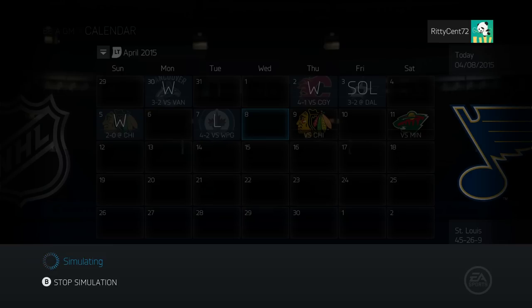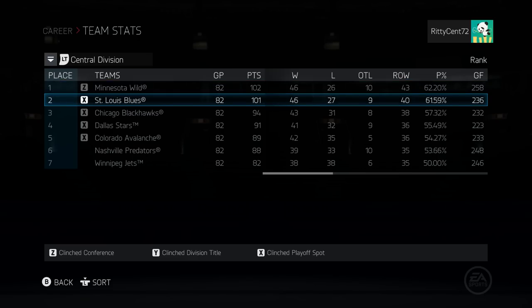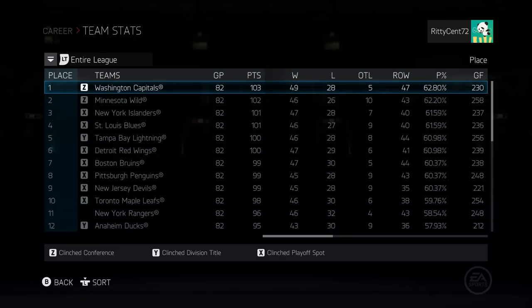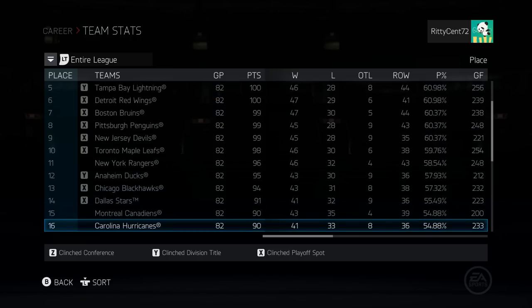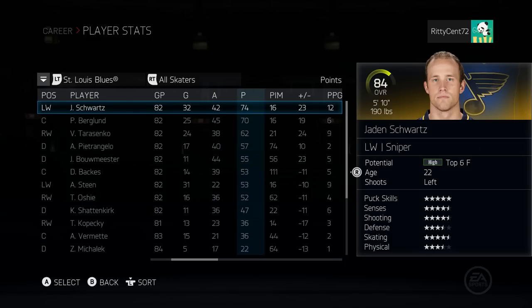I still think we're gonna be pretty high up in the standings - top 10 at least. 46 wins is where we end, and we have Chicago in round one. That was good enough for second in the Central Division with 101 points - Minnesota had 102, just barely getting the better of us. Washington had 103. The 11th-placed New York Rangers don't make it - that is heartbreaking.